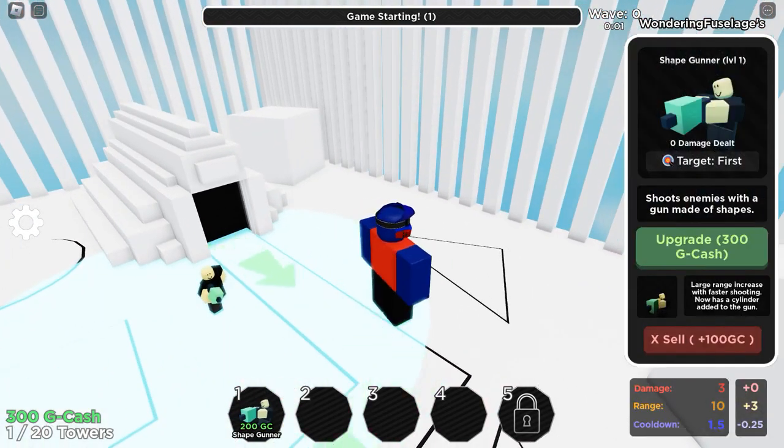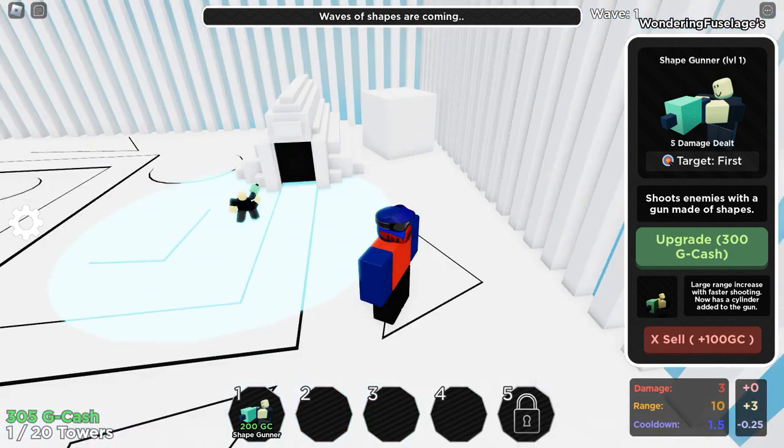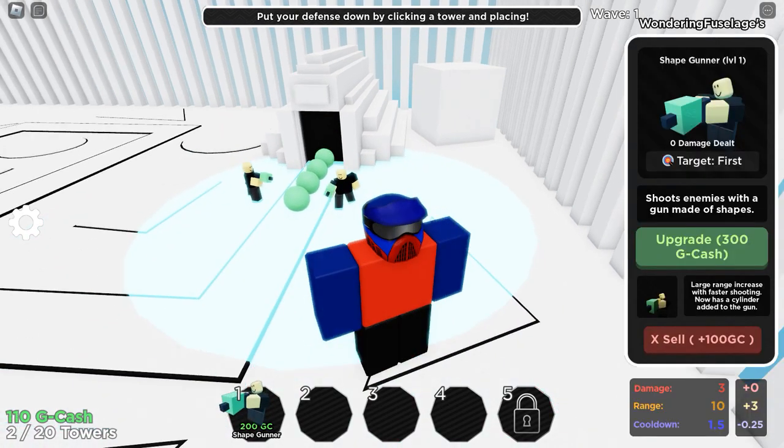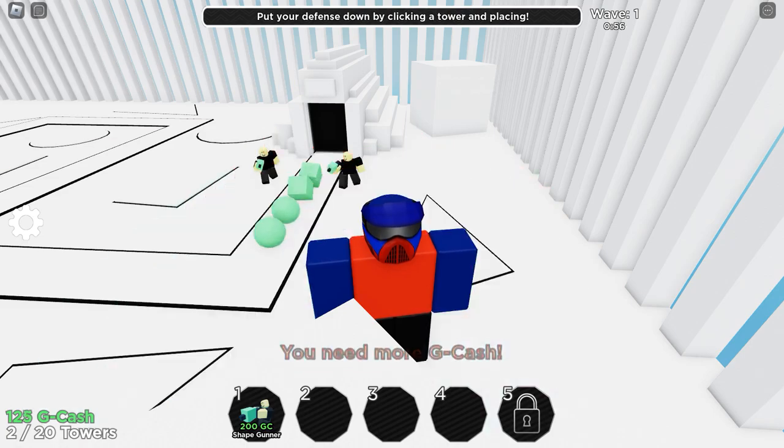Enemies are going to come from here. We have these shape gunners that shoot enemies with a gun made out of shapes. We're up against some spears — spears got to be defeated. Someone asks if I want to skip this wave — no, I don't. Cancel.